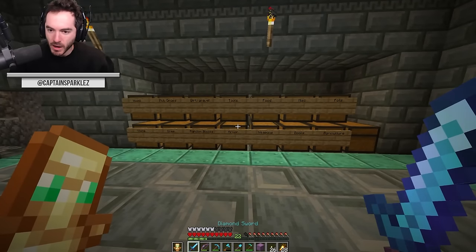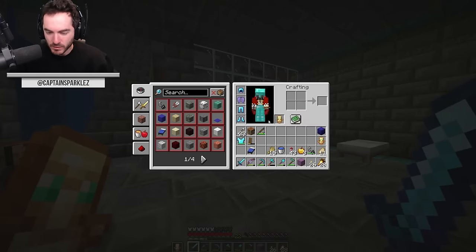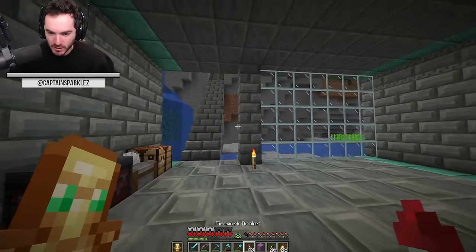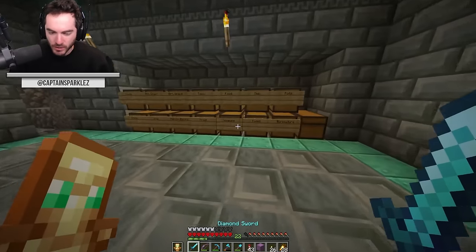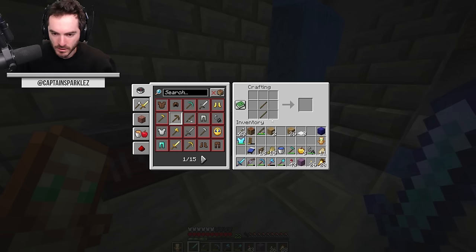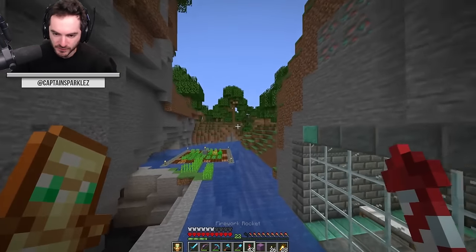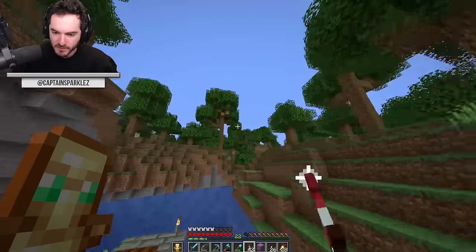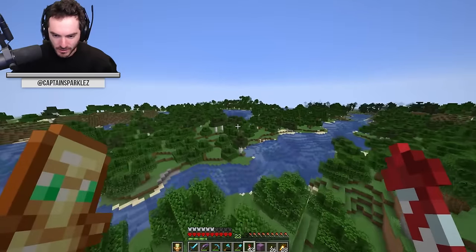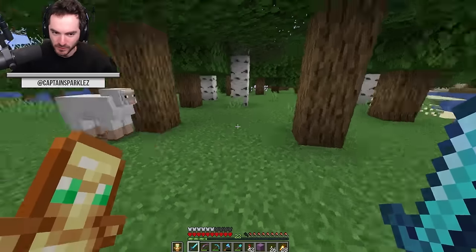Let me grab some of my wheat from the agriculture chest. I did see when I was getting sand for glass that there were some sheep over yonder, but I need some fences. The question is, do I want to bring them back closer or do I want to expend a firework every single time? Let's just bring some stuff over there. Also, I just harvested some more wood — I needed some dirt, so I flattened out that area and planted some trees. I'll show you on the way back.